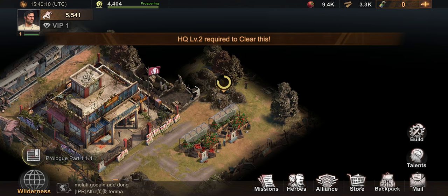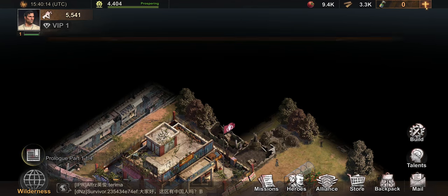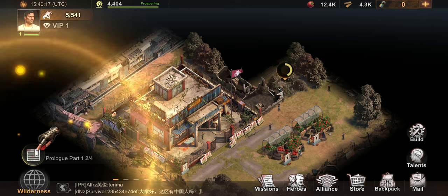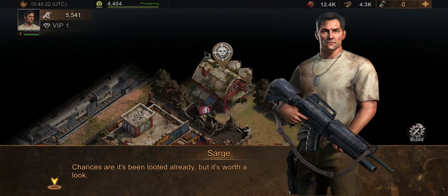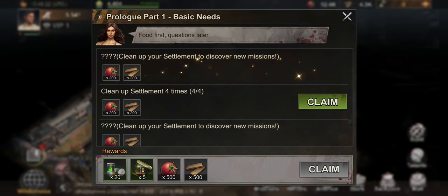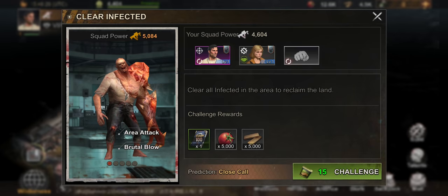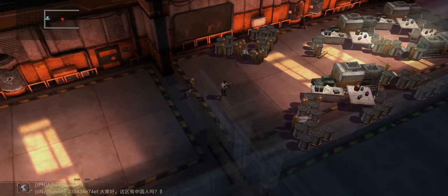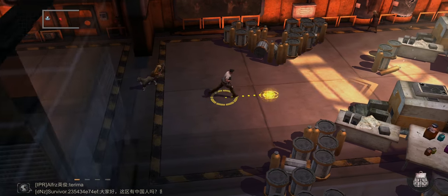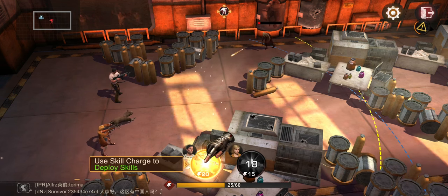So let's say this is a farm account. One thing I don't like about the new update is that it's very stamina-heavy. When I started in state 35, there was no such thing as using stamina except for killing infected inside your base. Now even the explorer uses stamina, and everything is all about stamina.